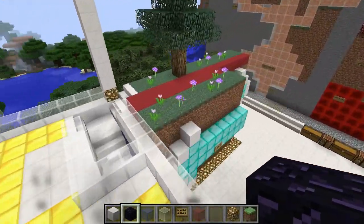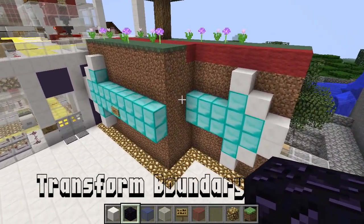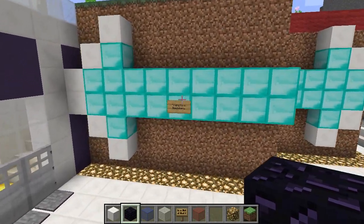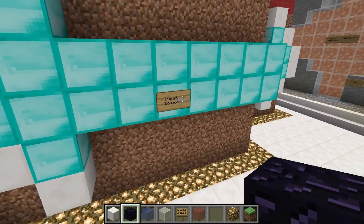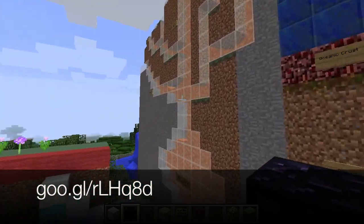Now on to the volcano area. I did show this part of the Eduplex in the last video, but here is one new addition. Here is my transform boundary. It demonstrates how two plates slide past one another, which causes earthquakes. For more information about this unit, go to the link below.